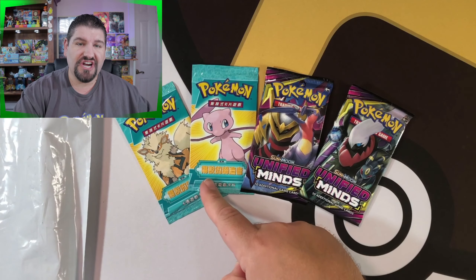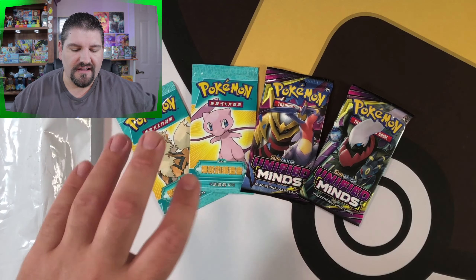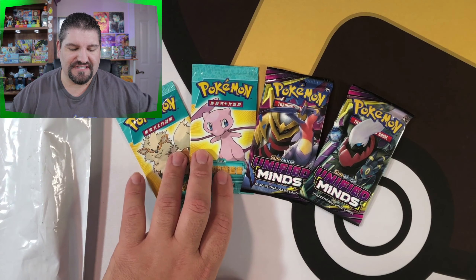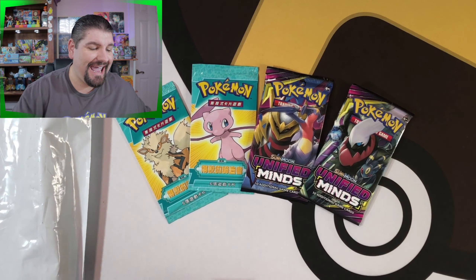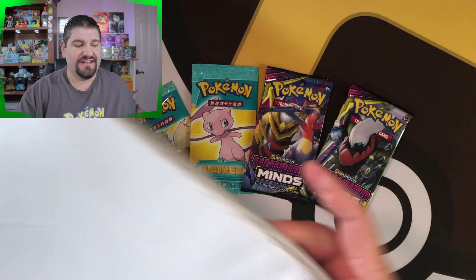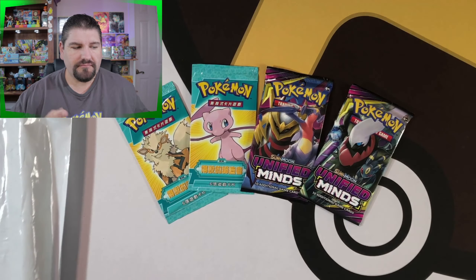We open up modern, vintage, English, Japanese, Korean — sometimes even Chinese. That's right. I've got some Chinese Legend Maker to open up in this video. I'm also going to open up two Unified Minds packs, and I've got a big package here that I'm very excited to open for you guys as well. So make sure you stick around.